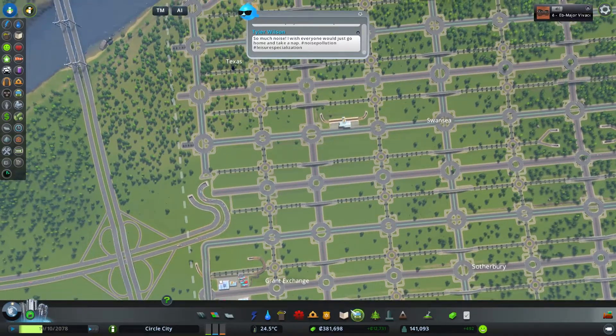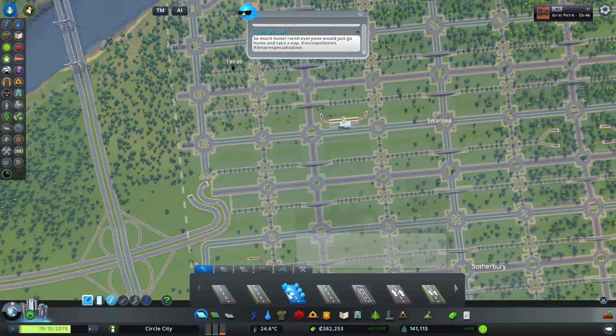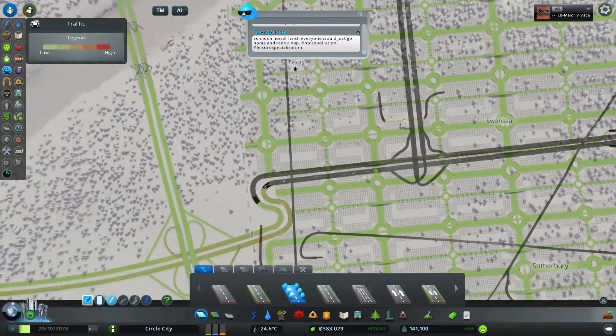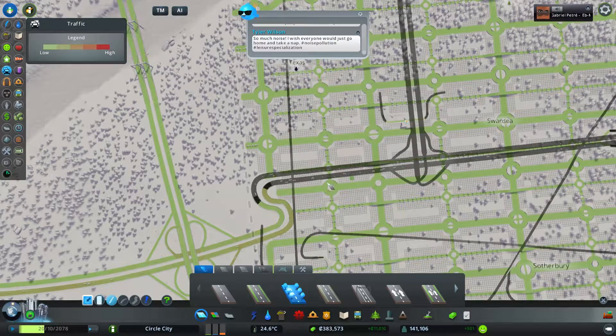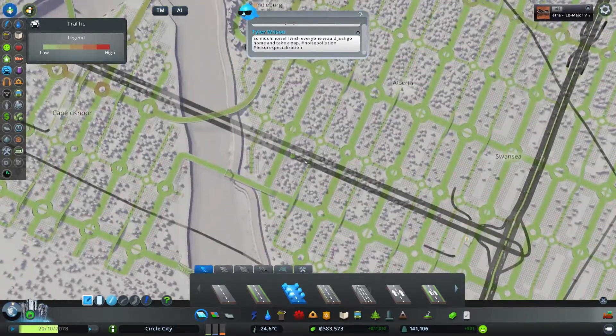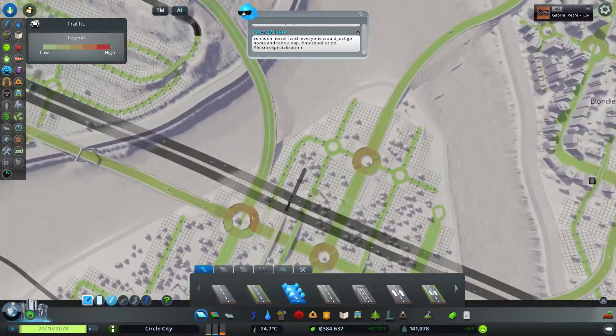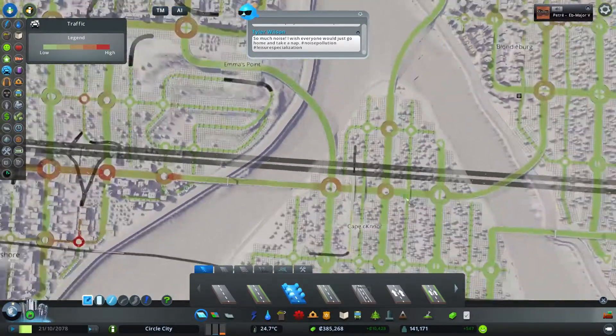Let's see — did I make all the highway connections? I might have forgotten one. We're connected to the highway here, but we'd probably like another highway connection here and one up here. So I forgot those. We also want a highway connection out there.